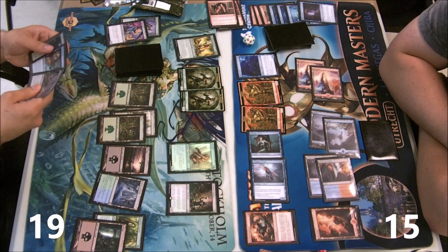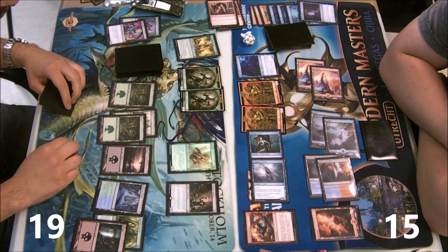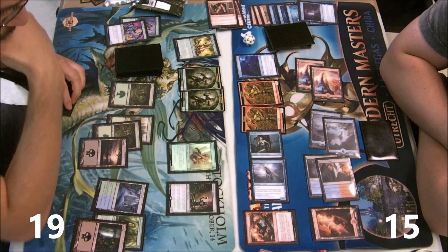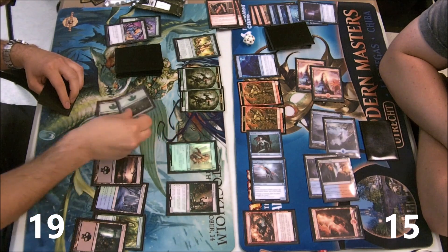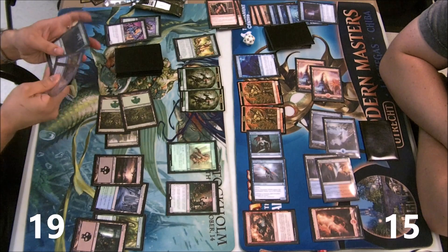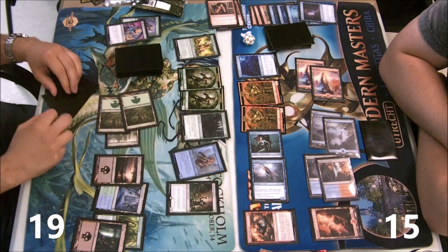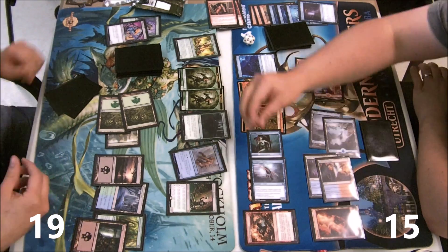I could see many different ways of playing out this turn. Using Deathrite Shaman is obviously something you're gonna do, but what are you going to eat? Deep Analysis is a good one, but Silent Departure is also really good and it's obviously part of my plan.